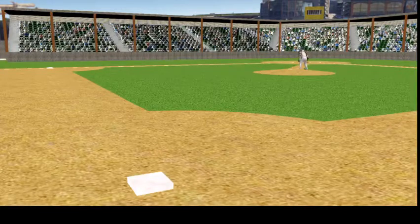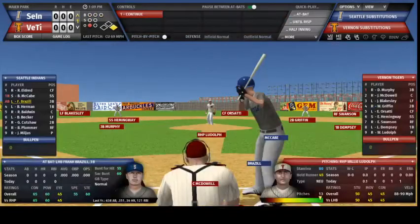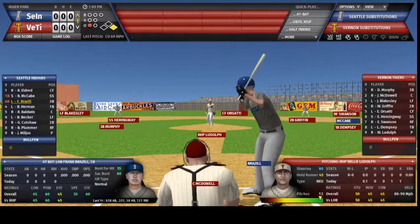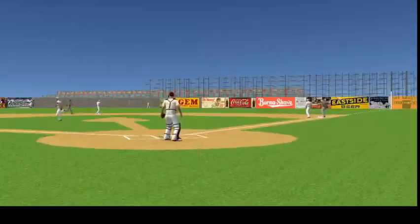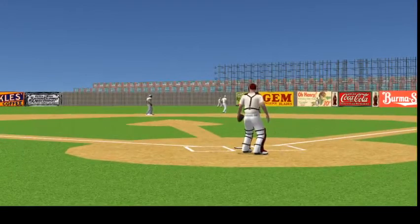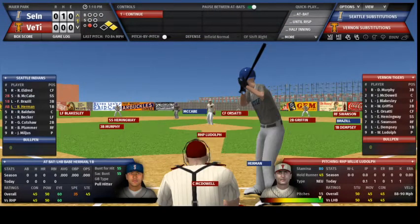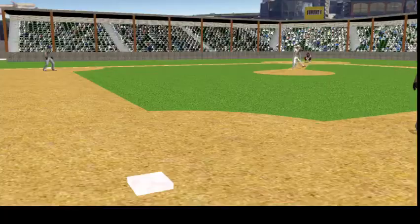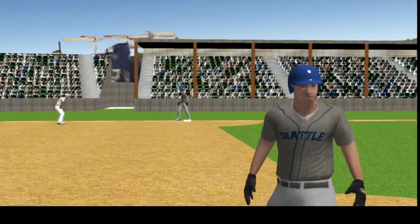Bill McCabe digs in, here's the 3-1 pitch, a check swing by McCabe — he didn't go around, that's ball four. Frank Brazil steps in, 1-0 on Brazil. Ludolph is into his stretch, checks the runner at first, here's the pitch — swung on, a line drive to right, it'll fall in for a single, taking second is McCabe.